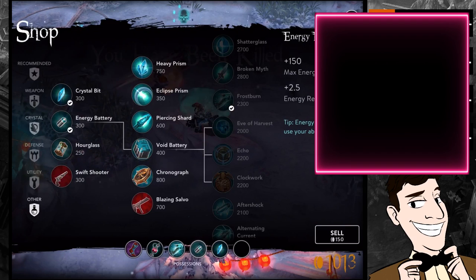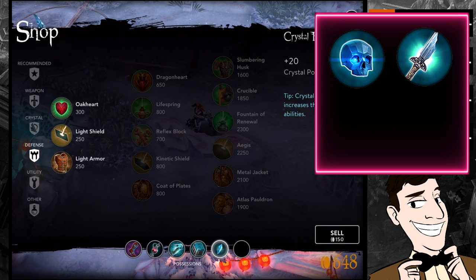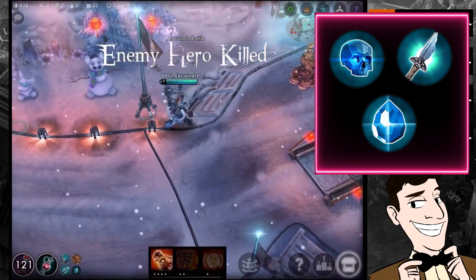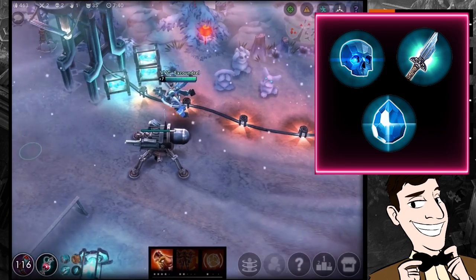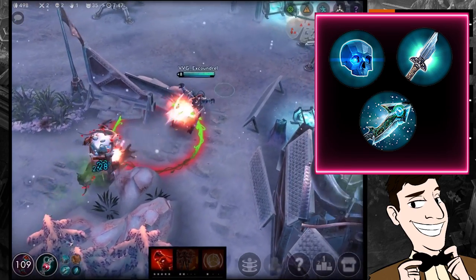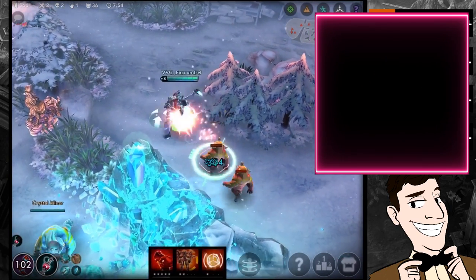So those are the first item choices. The two cores are Eve of Harvest and Broken Myth — they should be in your build almost every single game. Then you have the choice to alternate between Shattered Glass if you're looking for pure burst damage against things like Taka, or switch that over to Frostburn, which is used specifically for kiting versus Blackfeather, Krul, or Catherine. Those are your core offensive item choices and you should always have them in your build.